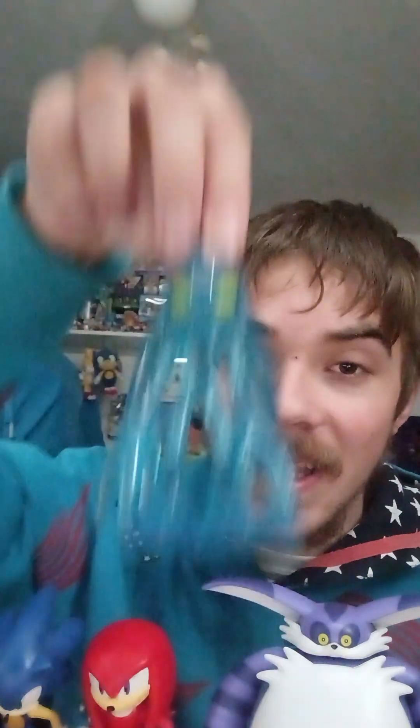The new accessory is Tails' little relic thing from Sonic Unleashed and Colors — the Miles Electric. It looks so awesome. I can't wait to use that for Sonic Machines, where Tails uses it to communicate with Chaos so Tails can finally understand what Chaos is saying, instead of just the gurgling.